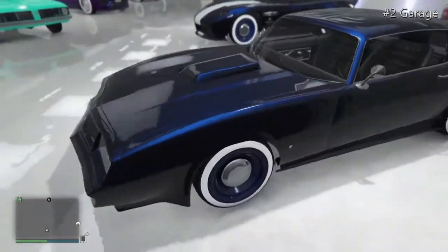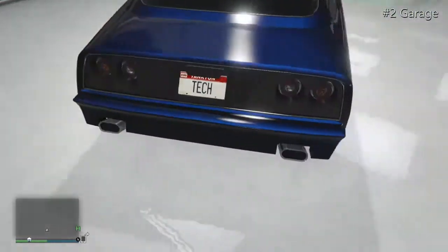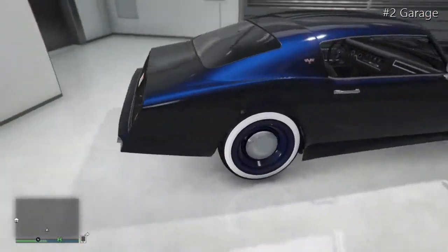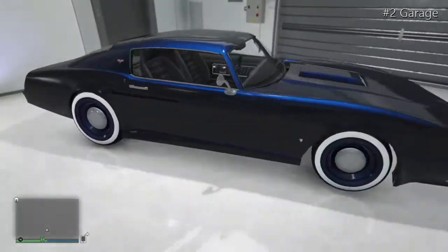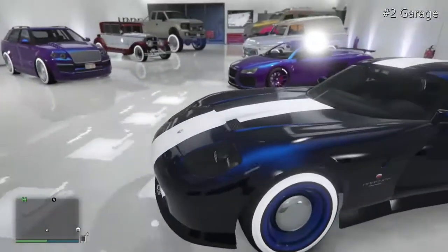Moving on to the Phoenix — we have a midnight blue Phoenix with some midnight blue low rider rims and a North Yankton plate. A really nice car.